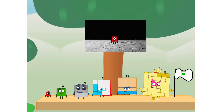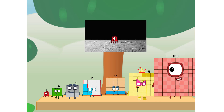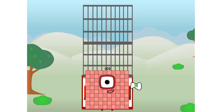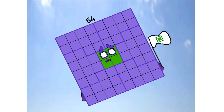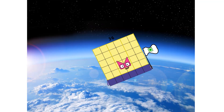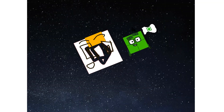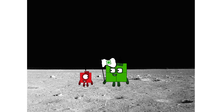We did it! The only thing left now is to plant the square club flag. Numberland, we have a problem — I forgot the flag. Don't worry, little one. I'll take care of this. Ninety-one. And I promise, no rockets. Square power only. Achoo! Achoo! Achoo! Hello — looking for this?